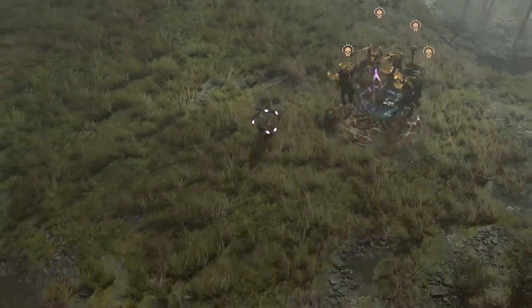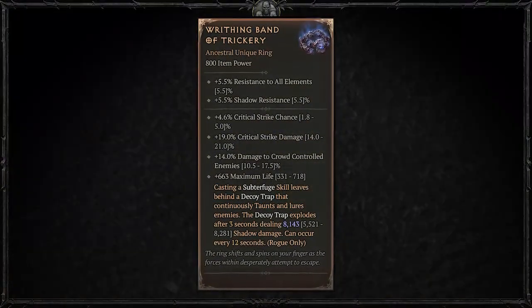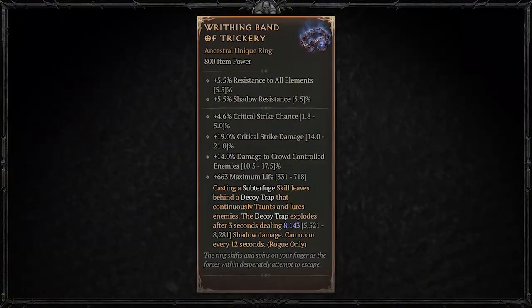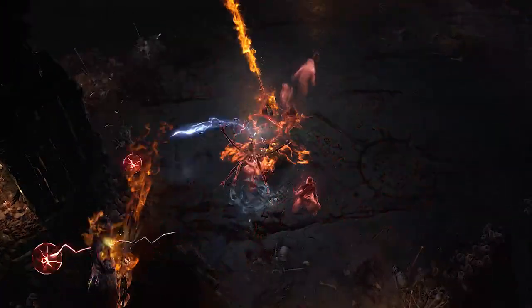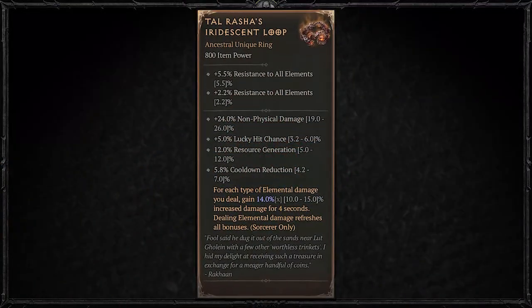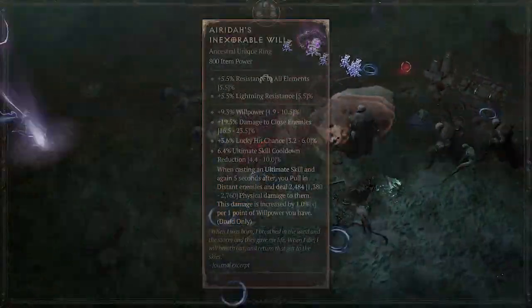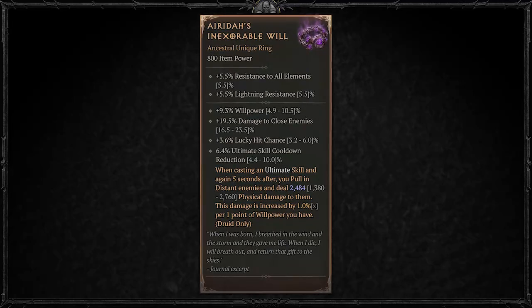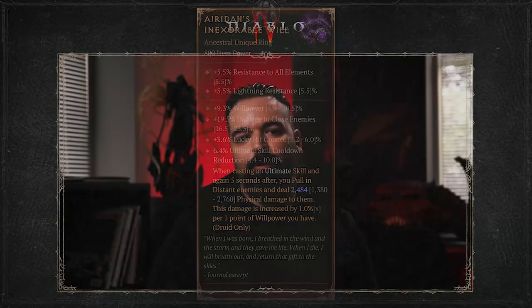For Rogues, the Trickery power will make a return. When you use a Subterfuge skill, leave behind a trap that taunts enemies and explodes demons to pieces. Sorceresses can obtain the power of Tal Rasha himself, gaining increased damage for each element you deal damage with. And Druids — we got a rename here: Inexorable Force is now called Inexorable Will, so when you cast your ultimate skill, you pull up to 30 enemies toward you and deal damage. It's so great to see these Malignant powers return — just more tools to build with.